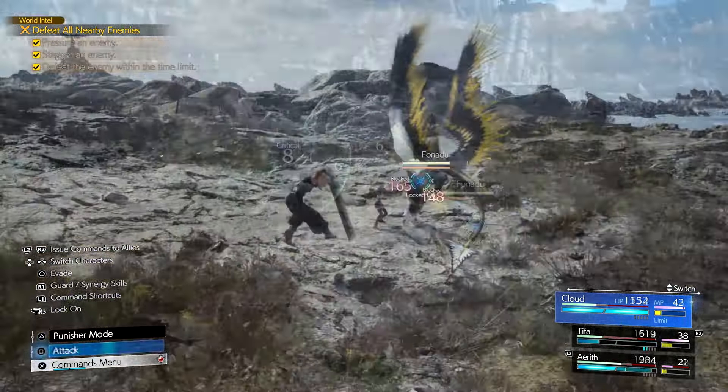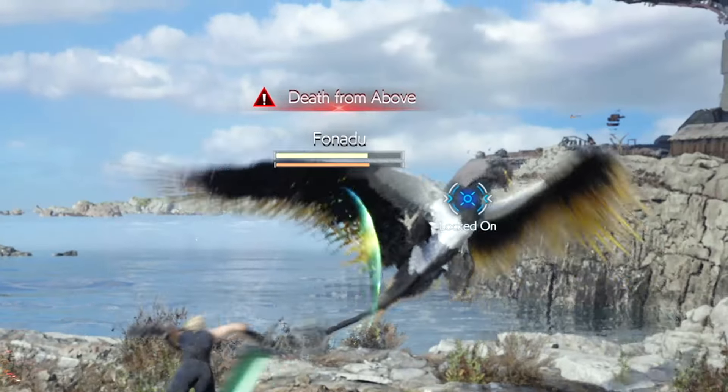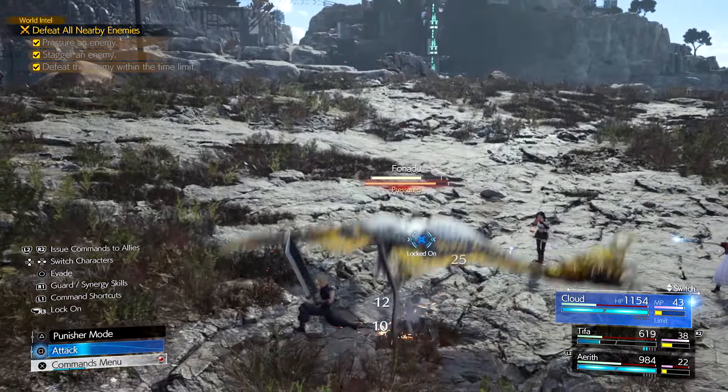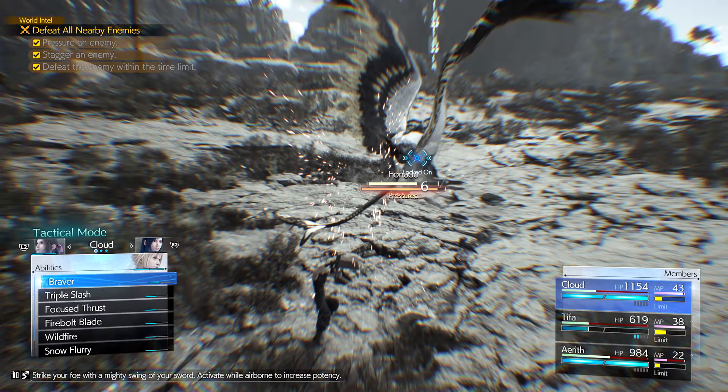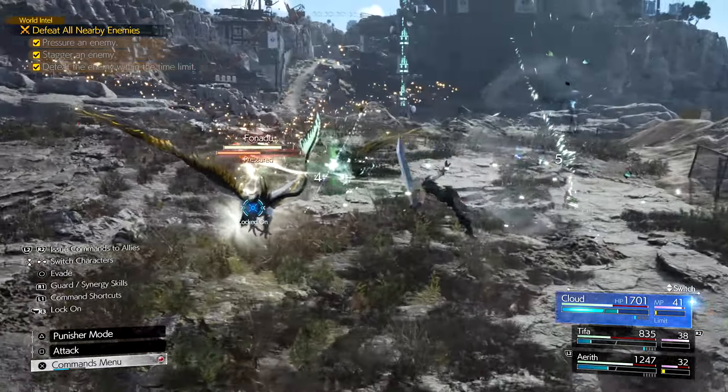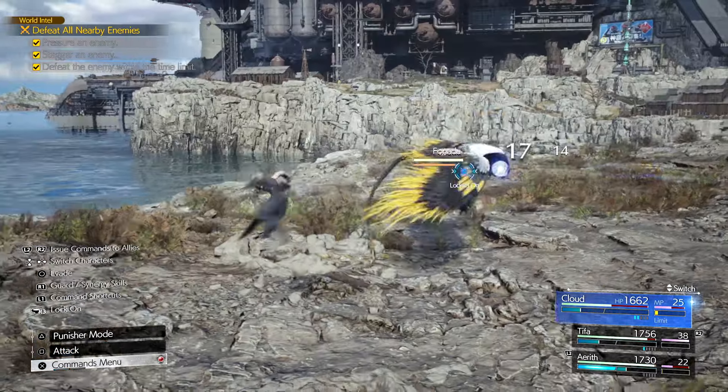He has this one attack called Death From Above. Wait for the red warning sign to pop up that says Death From Above, and then when he goes into attack Cloud, just air dodge away from it and it pressures him. I did it a few times just now just to make sure, so I could not sound like an idiot when I made this video.